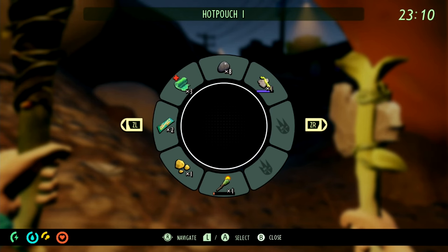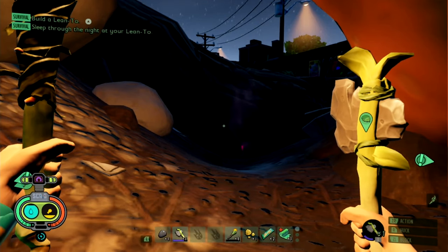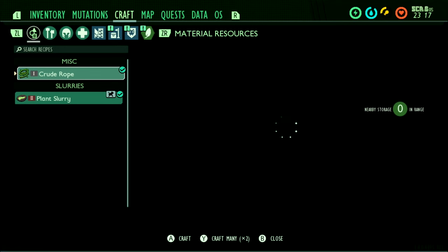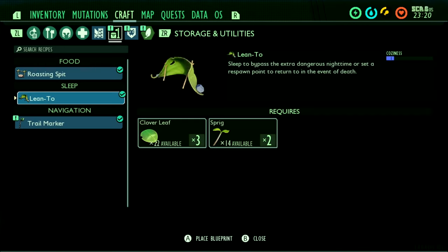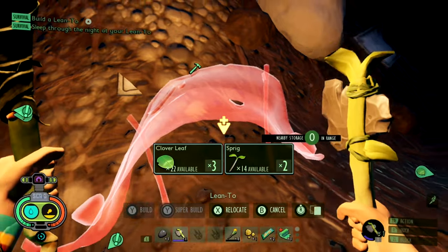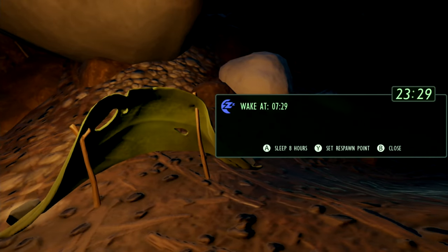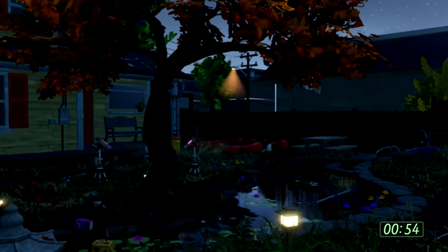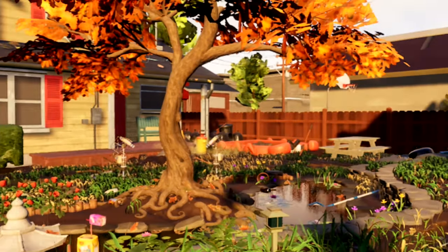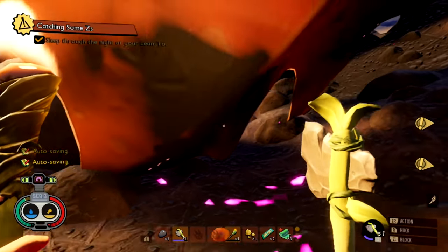I'm going to make a lean-to, which is essentially a bed. Now it's just remembering how to make it. I think I have everything I need — this is the whole base building. We got enough. We can super build and just build this boy and then use it. And we can sleep for eight hours and boom — it's going to be daytime. Look at that high resolution glory. We slept the first night. That is around the 30-minute mark — we went a little over.